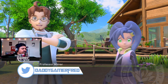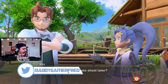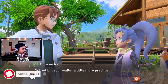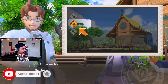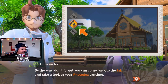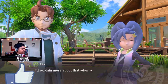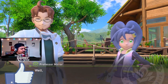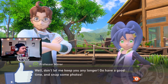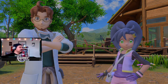More story stuff. That covers just about everything. Can we go on a nighttime photo shoot later? Not yet, but soon — after a little bit more practice. Don't forget that you can come back to the lab and take a look at your Photo Dex anytime. I'll explain more about that when you stop by the lab. Don't let me stop you any longer — go have a good time and snap some photos. Definitely will!